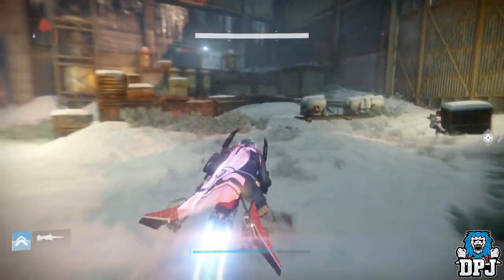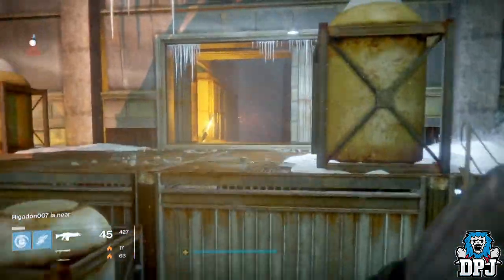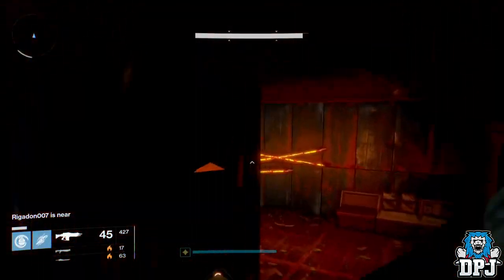Once you've landed in patrol, when you land into the Plaguelands, you want to make your way to Foundry 113. If you don't know where that is, follow the route I take on screen now.